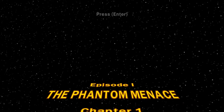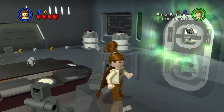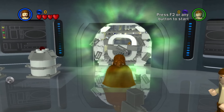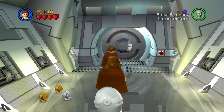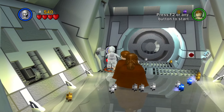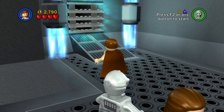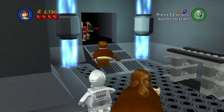We start with the first level, The Phantom Menace Chapter 1, Negotiations. We start off with an unavoidable force use to escape the gas chambers. There is also a second force use to build this protocol droid panel for the inferior C-3PO. Here we are at a third one on this gate, and then we go to the next section.